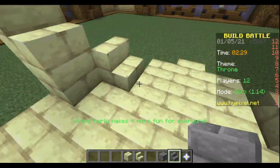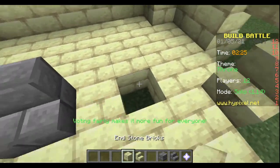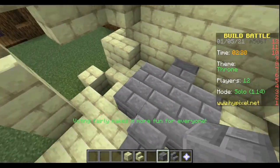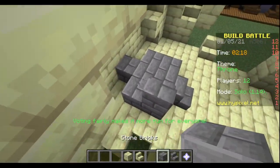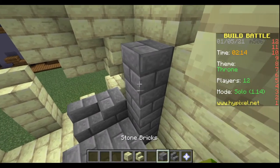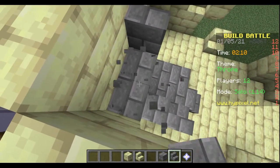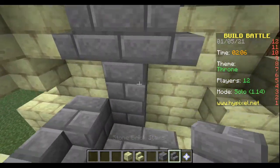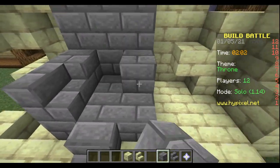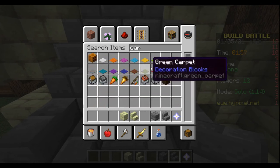Then we went to the throne. We used stone bricks as always — my favorite blocks to use for this kind of stuff. So we had to find the middle, and we found that by breaking some extra unnecessary blocks. This throne turned out quite nice. The reason I'm showing the whole progress of this one is in case some of you guys actually want to make it yourself.